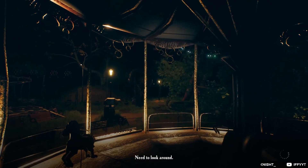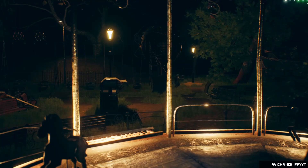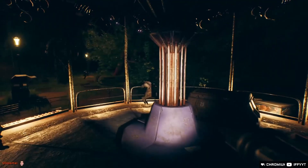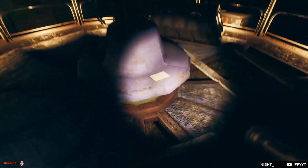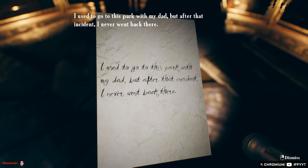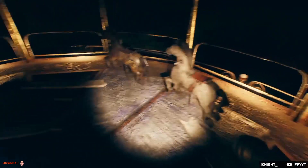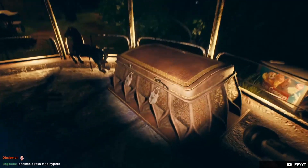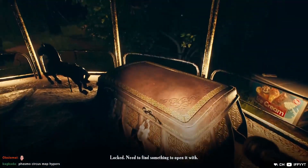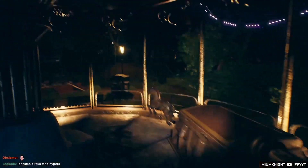Oh god - need to look around. He's over there. What is this - is this a running simulator now? Reading: 'I used to go to this park with my dad, but after that incident I never went back. Something happened in the park.' Locked - you need to find something to open it with. The clown's outside with a big ass hammer!